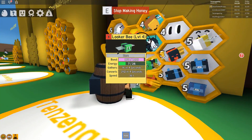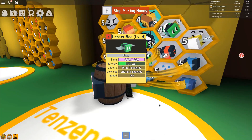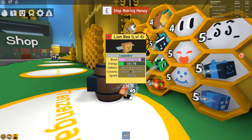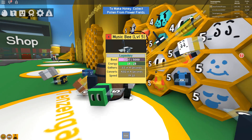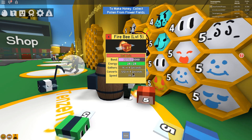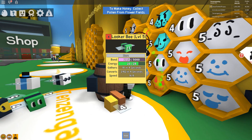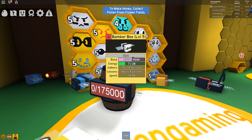I'm emptying our backpack after filling it. I was looking at all the different bee types we have. The looker bee converts 210 pollen in four seconds. Our legendary lion bee does 210. Our legendary music bee does 420 in four seconds, which is awesome. But there are some bad ones — our fire bee is only 120 in four seconds. There's nothing really changing with their level, it's just their rarity — rare, epic, legendary.